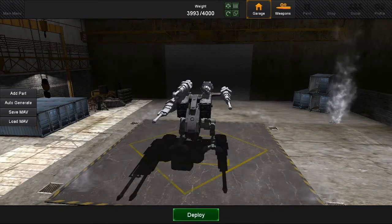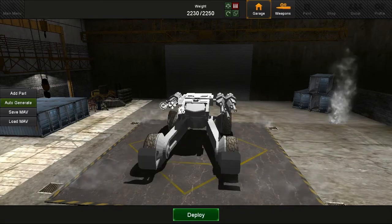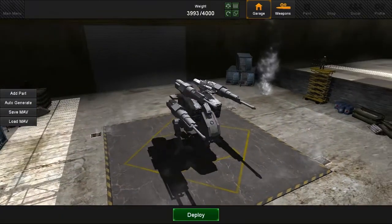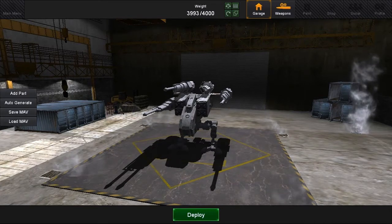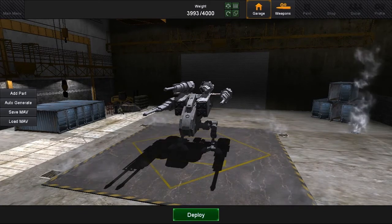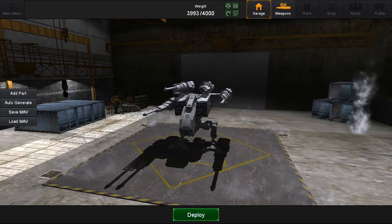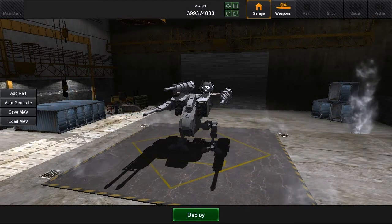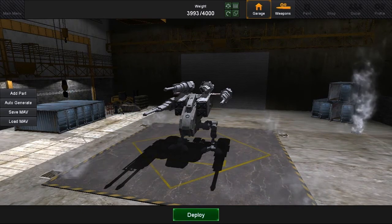Let's go ahead and save this build out — and it's saved. We can load it back in and get a nice preview. So even if we want to experiment around and try some different things we don't like, we can go back and load our old build back. It's really great for creating your own personal armada, fleet, or brigade of Mavs. You can build them all up and have them at your disposal, so in a multiplayer game you can quickly switch between them instead of staying in the garage building while your team is out on the battlefield.